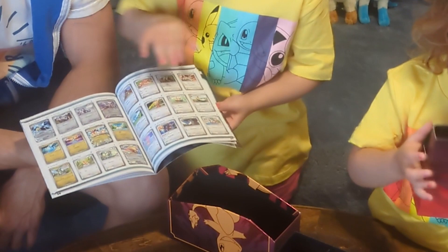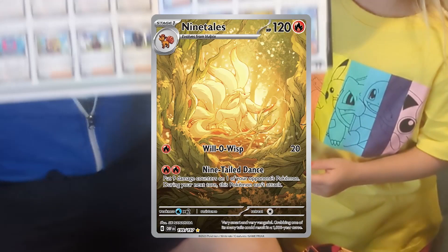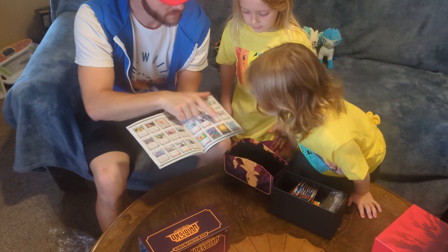Whoa, look at that dragon eye — a new dragon eye card. That's a beautiful Ninetales. Look at that beautiful Ninetales card down here — it's golden. Do you see that, Maisie? I hope we get it.